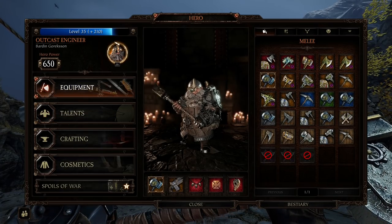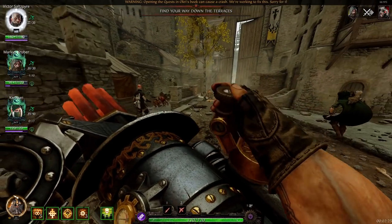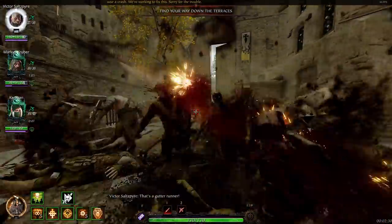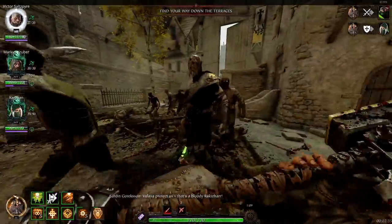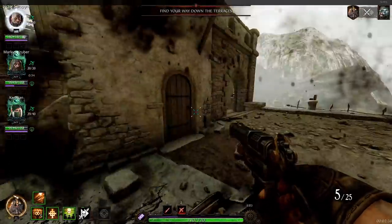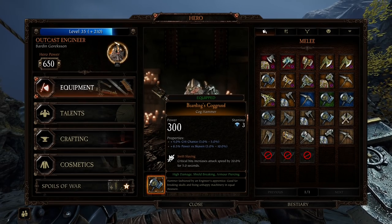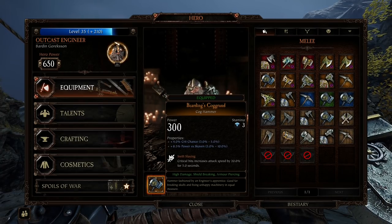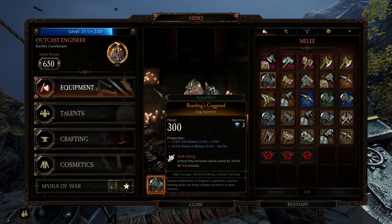For my equipment, you have to use the new weapons. The cog hammer — I go crit chance, power versus Skaven, and Swift Slaying. You can definitely do power versus Chaos or power versus armor if you want, or even infantry. I just have Skaven on here for black rats and stuff, though I probably should have Chaos. Rerolling sometimes takes a long time and I settled for Skaven and crit chance. I would definitely keep crit chance — you want to proc Swift Slaying for super fast attack speed when you pull this thing out, because it's not naturally that fast.